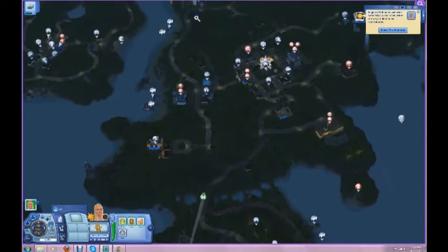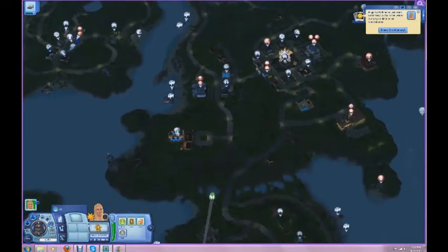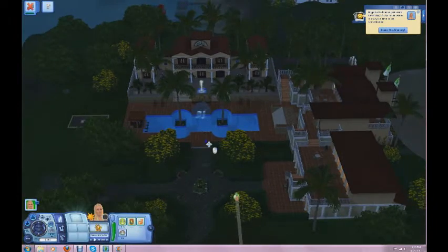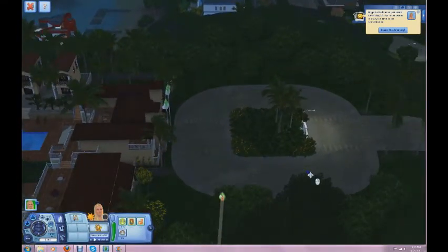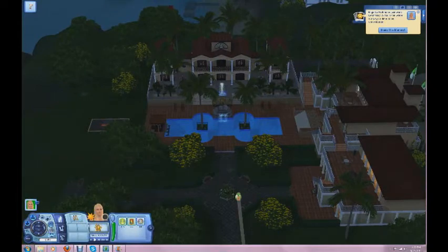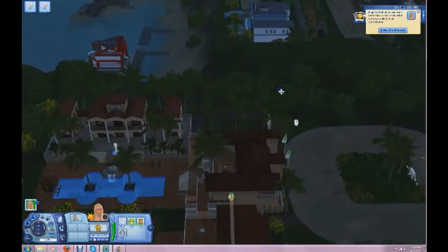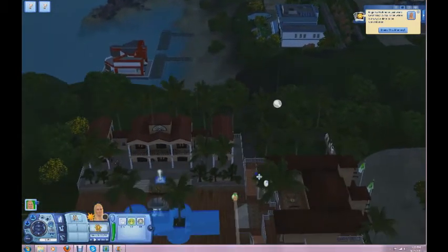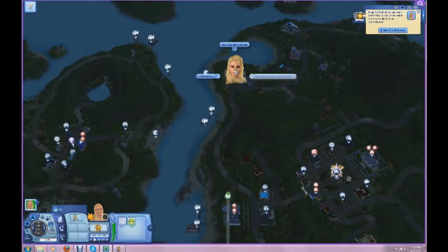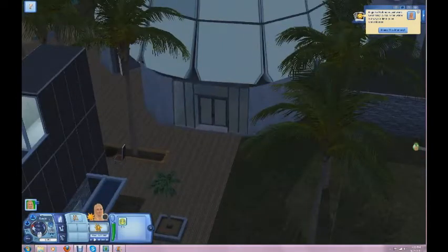I noticed that there are a couple of resorts here and I was going to actually check them out and see exactly what they were like. I might check her in - we'll see. But that looks like a very nice resort. Of course, it's raining right now and frankly I wouldn't want to go swimming or anything during the rain. So let's go check out the other one - Sparkling Sands. That's what the name of that one is. I think that was a really, really expensive resort.